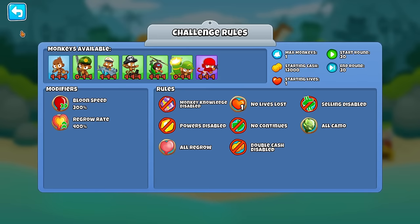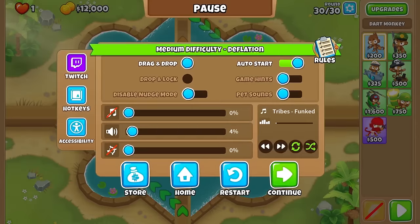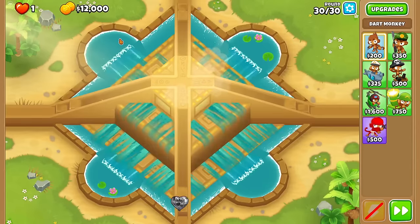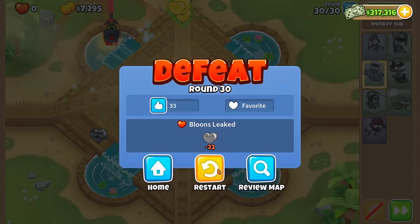It's round 30. What's the catch here other than the regrow rate of the leads? Because all these towers have lead popping. Well, most of them. The thing is they don't one-shot them - that's what I'm seeing right now. They don't seem to do a really high amount of damage. And it's also pick one tower. The regrow is pretty instant because they're faster too.